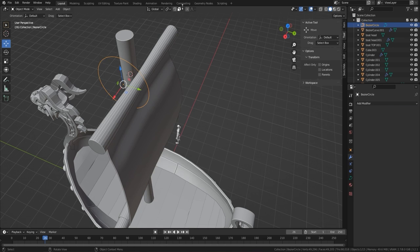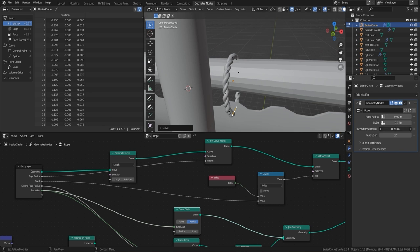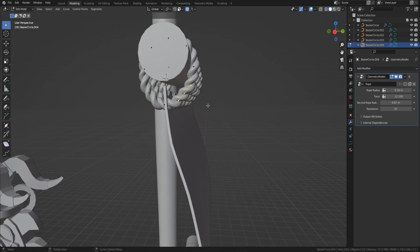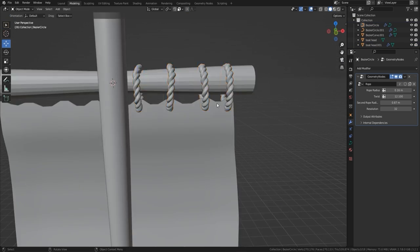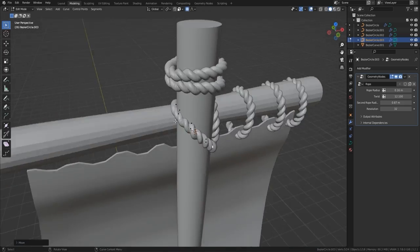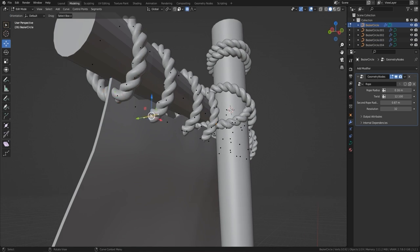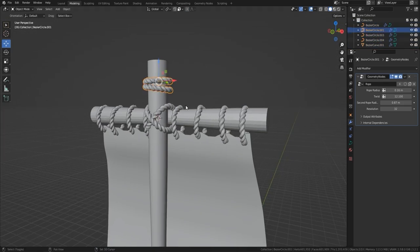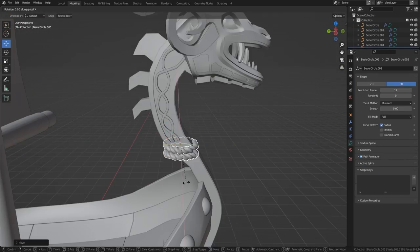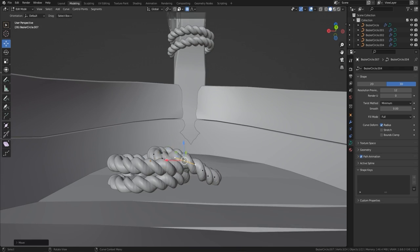Now bringing in our Geometry Node rope. I'm going to make sure this rope geometry node is in the pack — when you buy this pack for $2.99 it comes with this geometry node all set up. On the right-hand side you can change the rope radius, the twist, the secondary rope radius, and the resolution. If you want something like vines you can bring down the secondary rope radius and they'll start to look like vines. The twist means we can always make the rope fit together nicely with no visible seams.